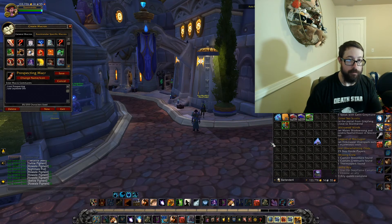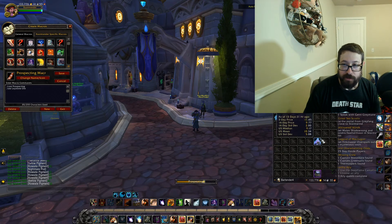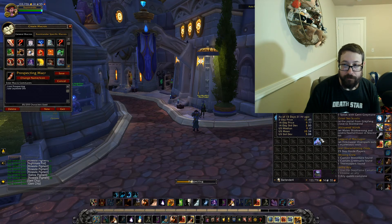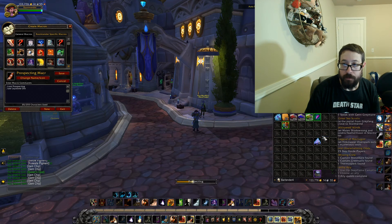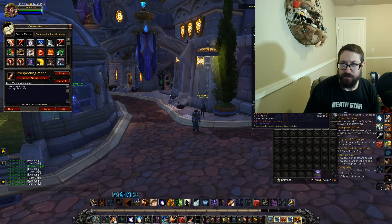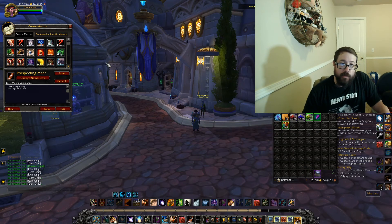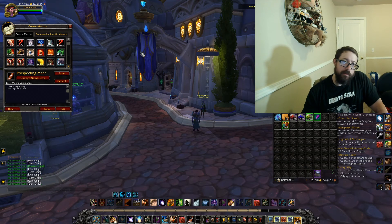Slash use Laystone Ore — save it, drag this macro down to the bar. As you can see it starts prospecting: boom, boom, boom — and I got a whole bunch of gem chips, which is not exactly what I really wanted, but anyways that is how you do both of those macros. You can use this for other stuff as well, you just have to look up the exact procedure name you want to use and then make a macro for it.